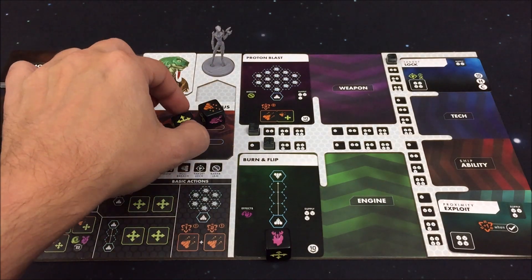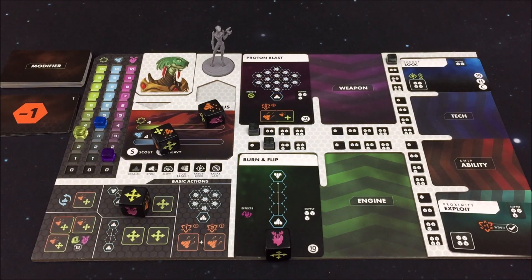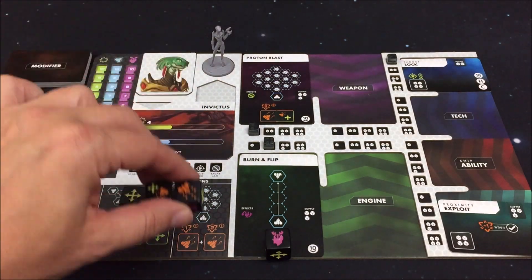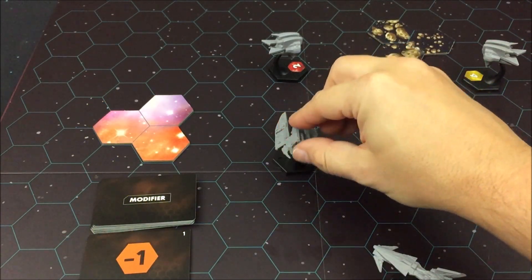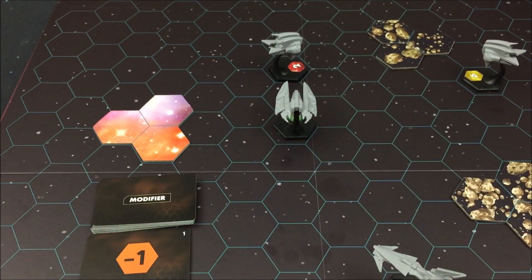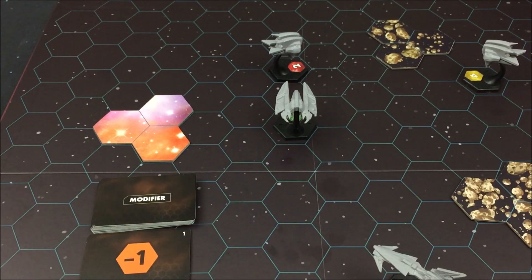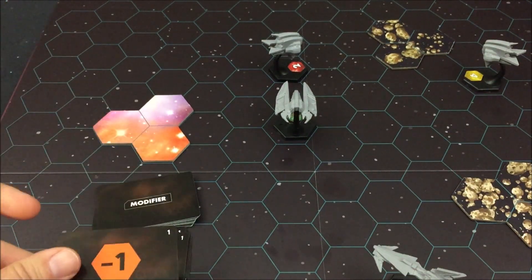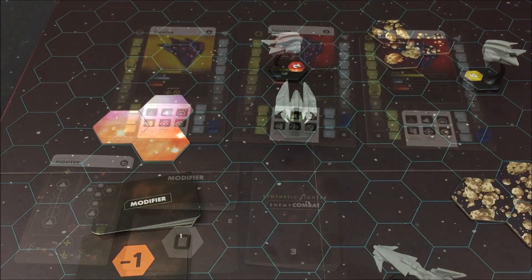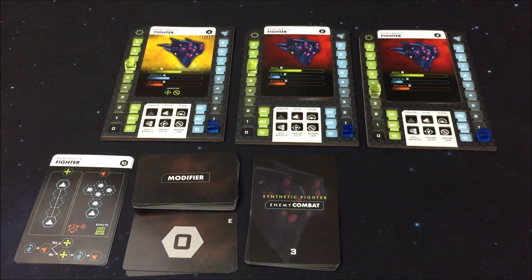Ich werde eine ganz normale Bewegung durchführen – ein Feld nach vorne und dann eine Kante nach links oder rechts gedreht, um noch ein Feld nach vorne zu gehen. Danach werde ich mit zwei Angriffswürfeln diesen ganz normalen Basisangriff durchführen. Ich erwische diesen Gegner diesmal wieder von hinten – deswegen ein Vorteil. Der Basisangriff bringt erstmal zwei Schaden, und ich darf zwei Karten ziehen. Aber einmal minus eins und noch eine minus eins – bleibt es leider bei nur einem Schaden. Ich habe Synthetic Fighter Nummer 2 erwischt – das war der letzte, der noch ein Schild hatte. Damit ist auch dieses Schild weg.